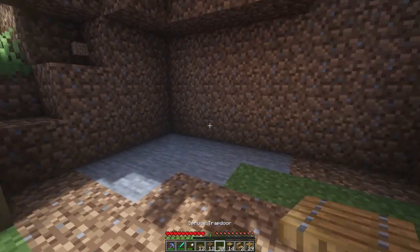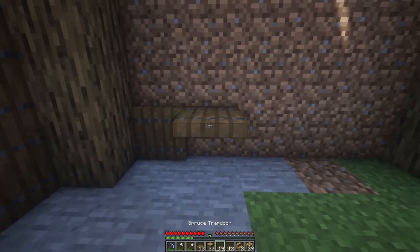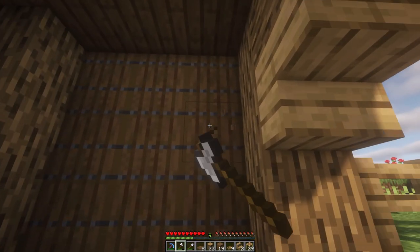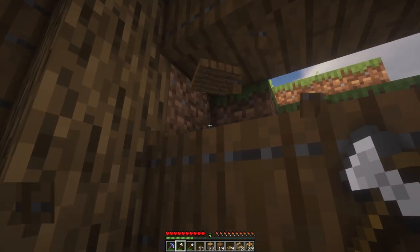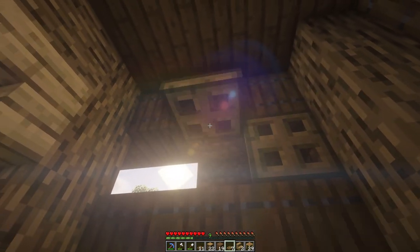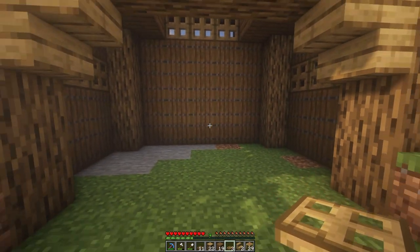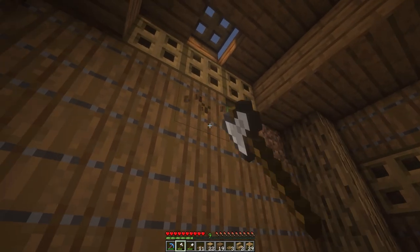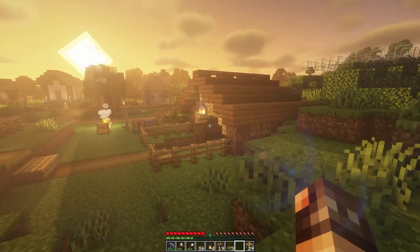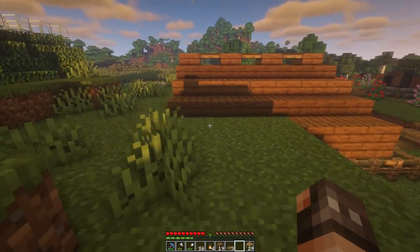Next, let's work on the interior. I think it needs some kind of siding on the inside walls and this might be another perfect job for spruce trapdoors. It's feeling a bit too closed off in here like a cave, so how about we replace some of these spruce trapdoors with oak trapdoors, which kind of look like windows. I put a few more oak trapdoors on the top and back to let in more light and to make this stable feel a bit more open.